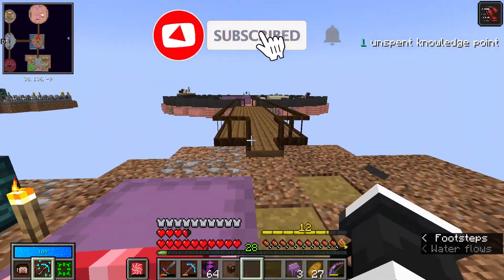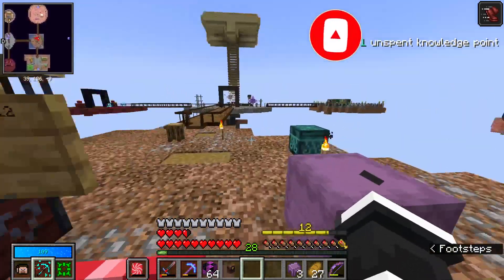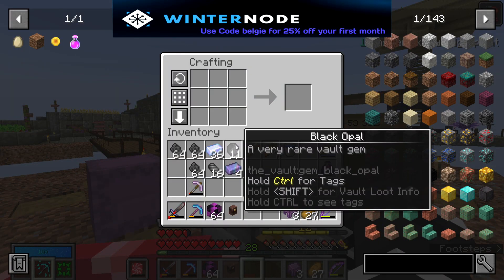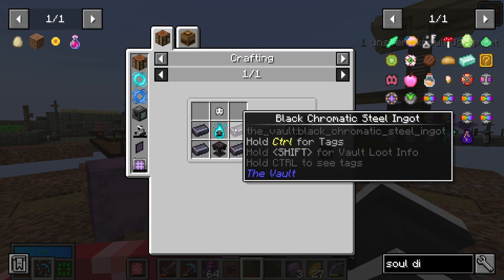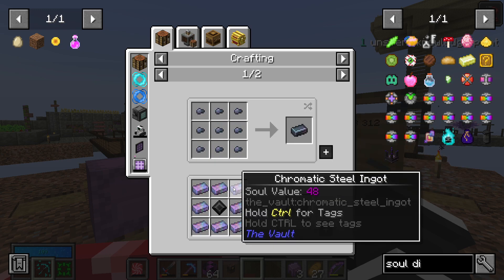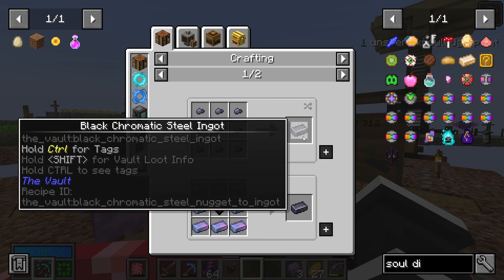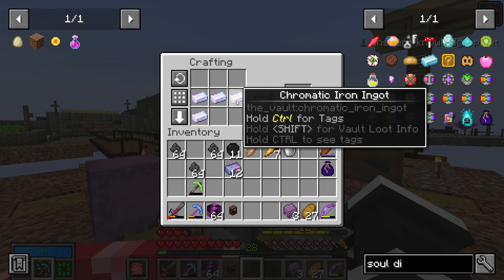Today I want to basically just start by going into a vault, but before we do that I want to try and finally get this soul diffuser crafted. I think we still need some more black opal. The soul diffuser needs black chromatic steel, which is crafted with chromatic steel and black opal.